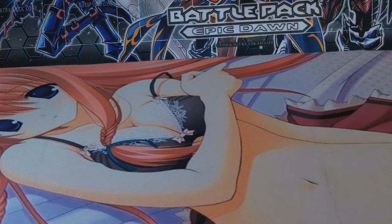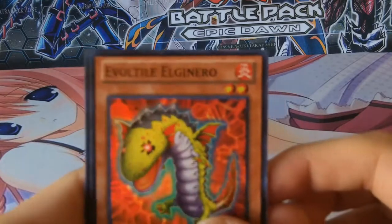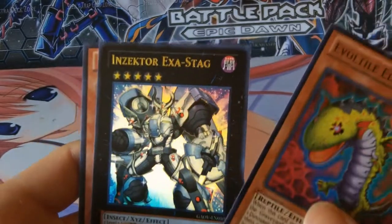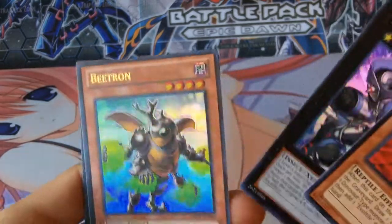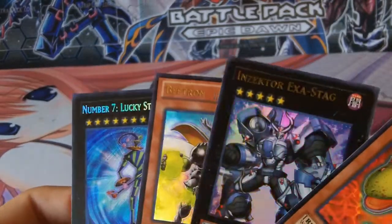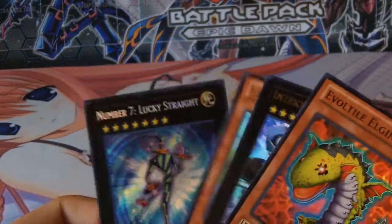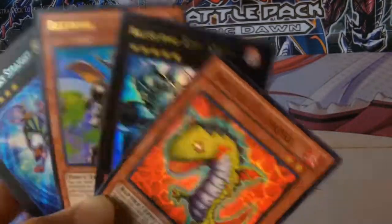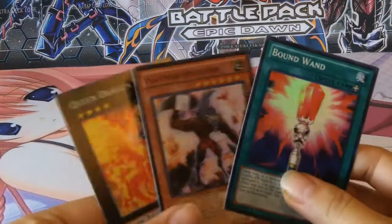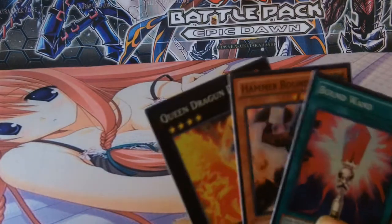So I think it's kind of obvious who won. I pulled a super rare Evil Tile El Gennaro, an ultra rare Insector Exastack, a Bitron ultra, and a secret rare — Number 7 Lucky Straight. So I've pulled four foils. And these are my pulls: three super rares — Queen Dragon Jinn, Hammer Bouncer, and Bound One. Who do you think won? You've pulled two ultras and a secret.